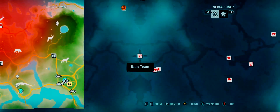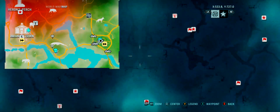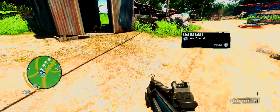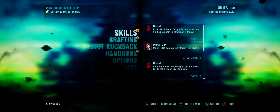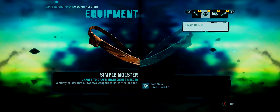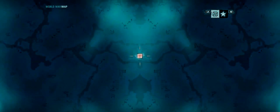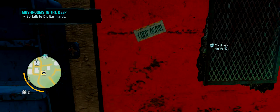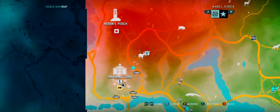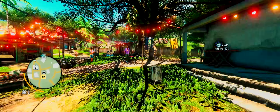We're pretty close to another radio tower. For crafting - to carry more weapons, a simple holster needs one goat skin. So let's find a goat symbol - it's right by the Amanaki town, let's go there and find our goat friends.